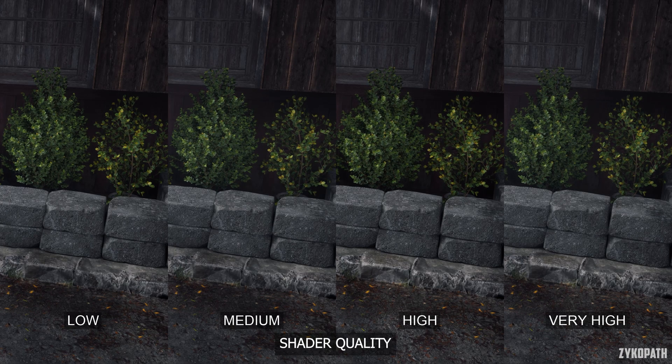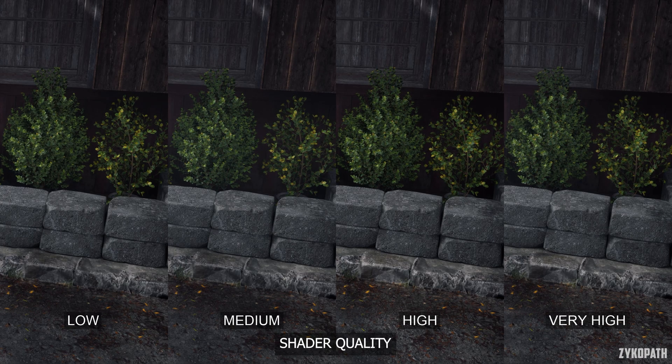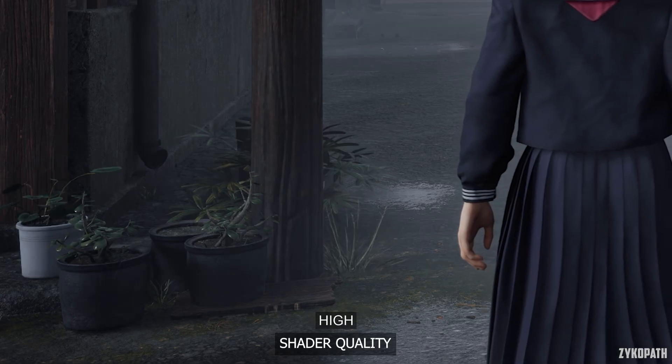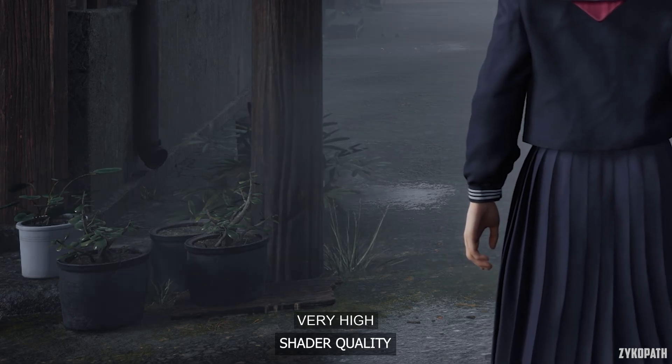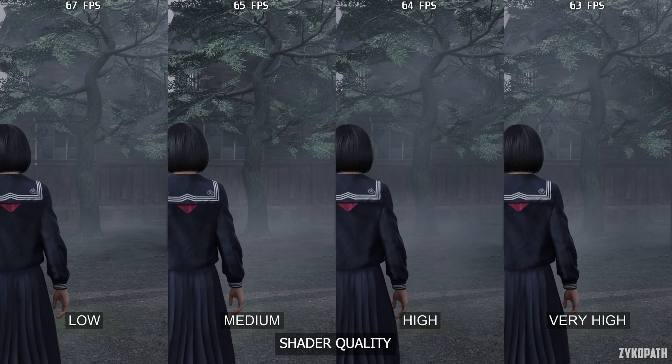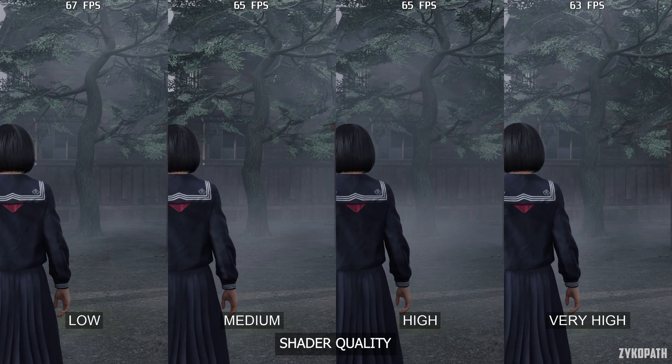I only discovered one thing the shader quality setting controls, which is the amount of foliage it can animate. I wasn't able to find a scene where the Very High option made a noticeable difference over High, and it can also decrease performance further. So I recommend using High for the best balance.